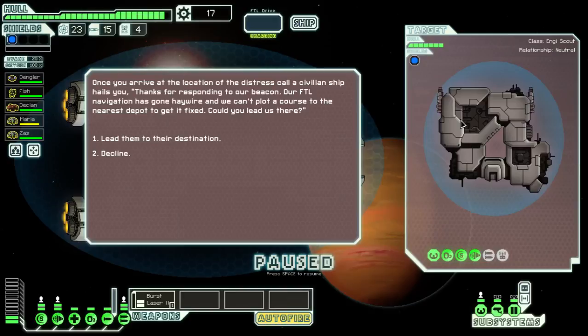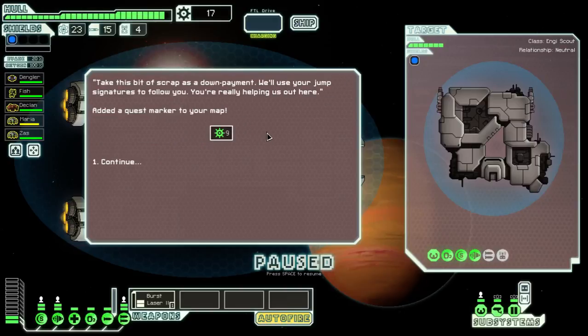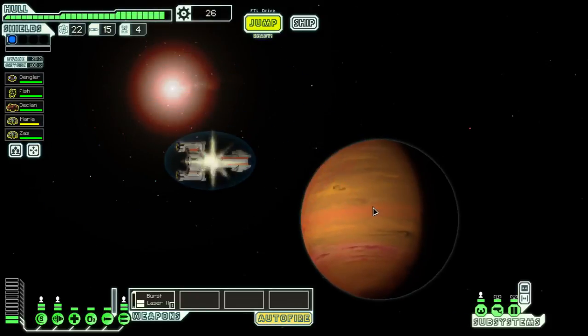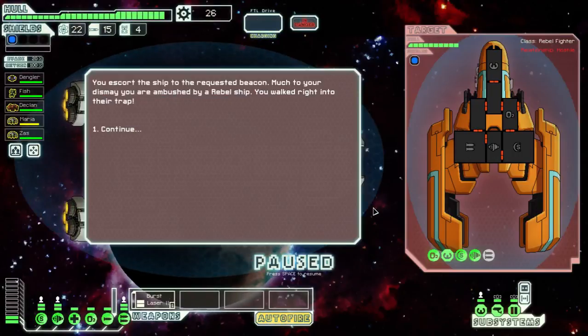Once you arrive at the location of the distress call, the civilian ship hails you: 'Thanks for responding to our beacon. Our faster-than-light navigation has gone haywire and we can't plot a course to the nearest depot to get it fixed - can you help?' Sure, why not. They gave me some scrap. That's a really easy quest to complete - the node is right next to me. You escort the ship to the requested beacon, but you are ambushed by a rebel ship. You walked right into their trap.